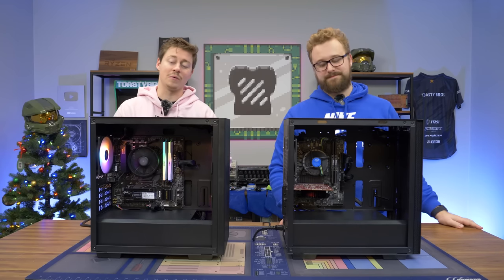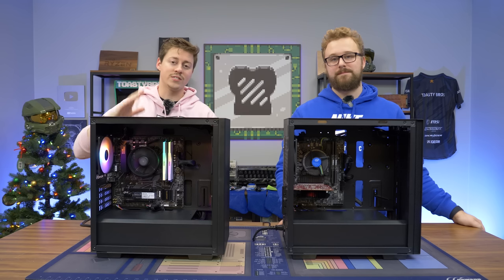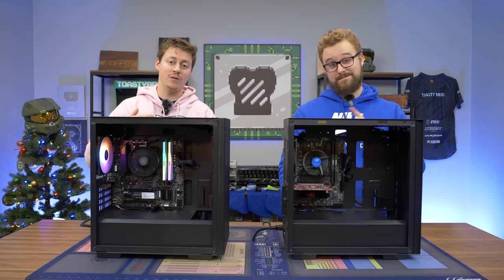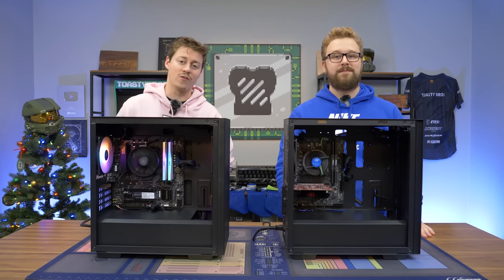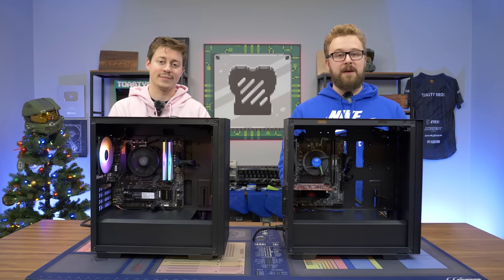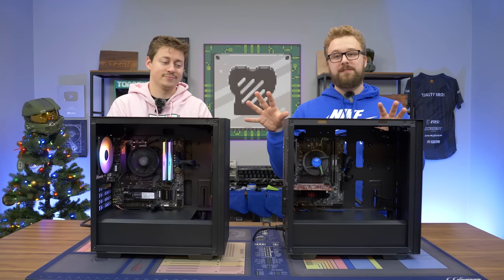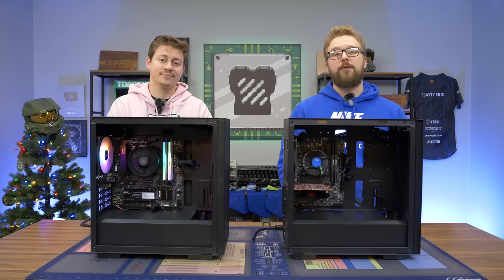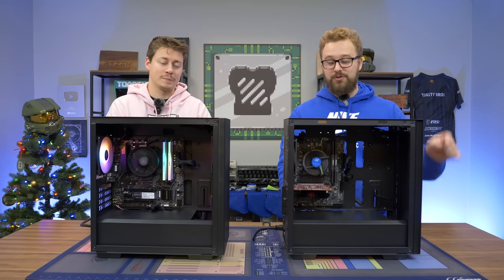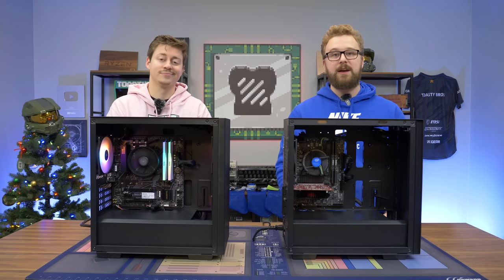Hey, how's it going guys? Jack and Matty with the Toasty Bros, and today we're going head-to-head in a battle to see: with $400, can we get a better and higher FPS system with an APU, or a better one with actual discrete graphics? The price of APUs has come down a lot since the last time we did this test — I think the two systems were like $700 or something. We're able to build these systems with pretty equal performance for $400, but should you go the all-new route of the APU, or should you buy a used GPU and get a well-rounded Intel processor like we have right here?